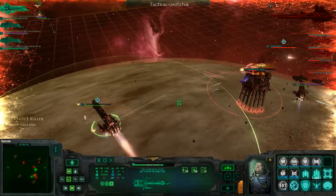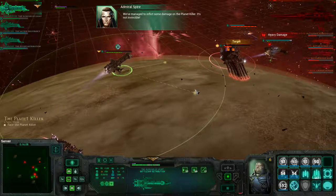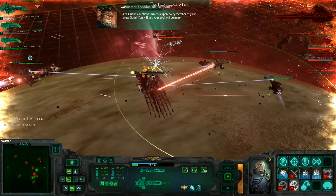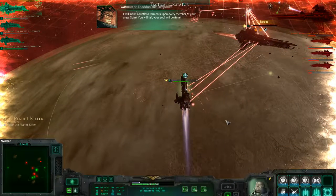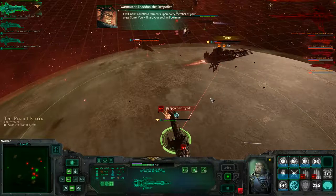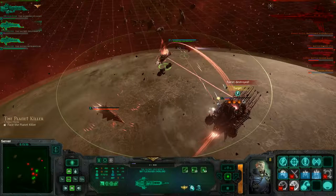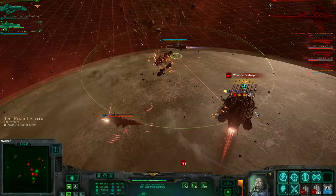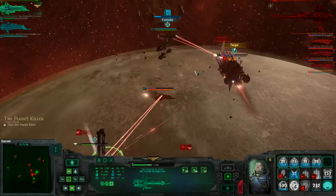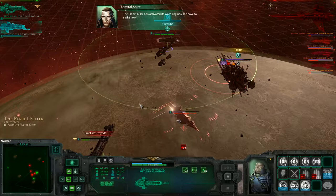We've managed to inflict some damage on the planet killer — it is not invincible. I will inflict countless torments upon every member of your crew, Spire. Damn it, they just took out my torpedoes — you will fail. That was not what I needed. And we've just lost another ship — we've lost the defense platform. I've got no torpedoes left, but this thing is going down.